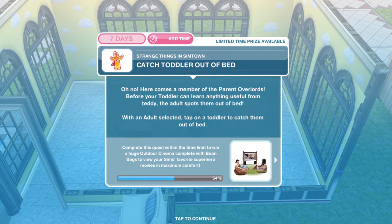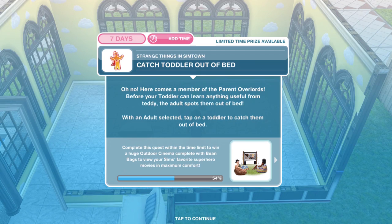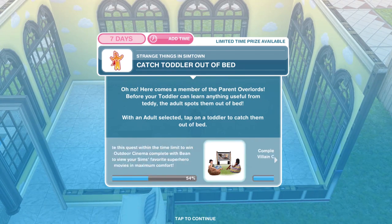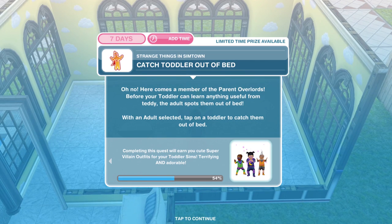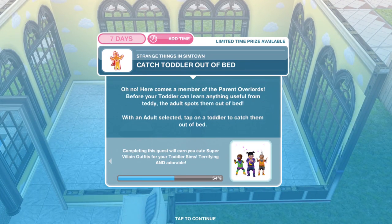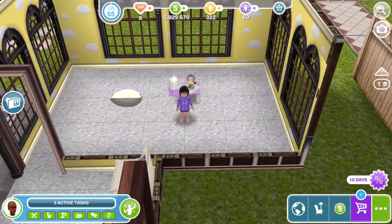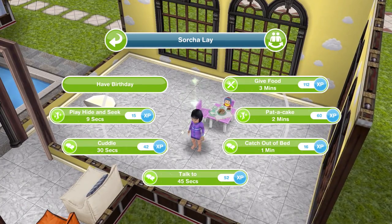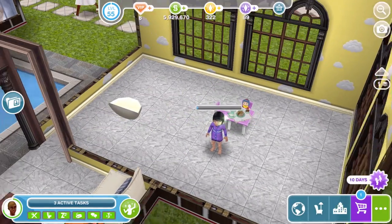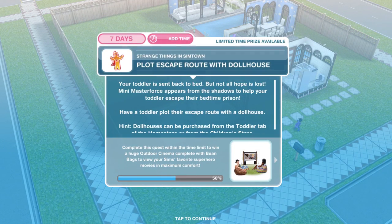We've finished consulting the teddy bear. Now we need to catch toddler out of bed. Here comes a member of the parent overlords — before your toddler can learn anything useful from teddy, the adult spots them out of bed. With an adult selected, tap on the toddler to catch them out of bed. Click on the toddler and catch out of bed for one minute. We've finished telling off our toddler for being out of bed.